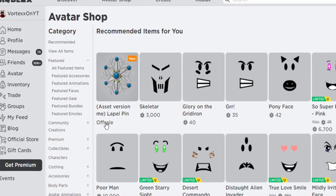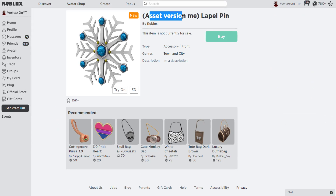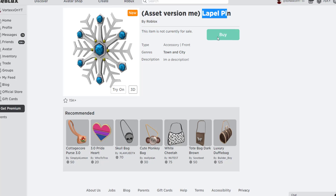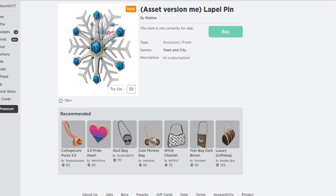There's actually a new item right here that's off sale. It says asset version — I don't even know what this is — asset version me label pin. It looks very cool. It's off sale but this is one of the free items that I think will come out soon because it is winter based.